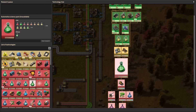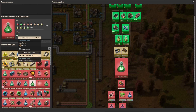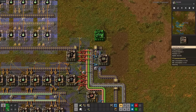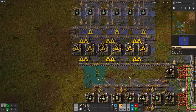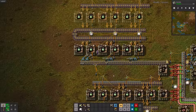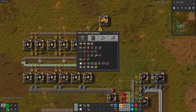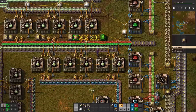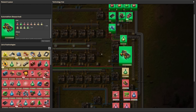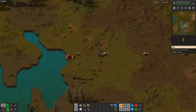Now I'll research railway to unlock railroad science. That's a lot of steel. After plagiarizing my own work again, and moving stone up the bus yet again, I'll queue the prerequisites for automotive science — cars and concrete, the American science pack. Rails are done, now for the cargo wagons. And that's railroad science.